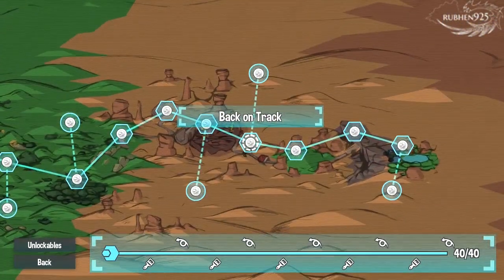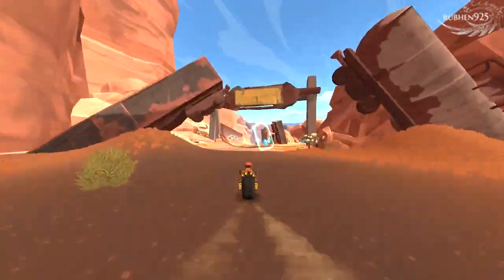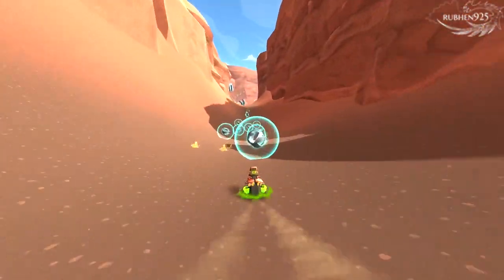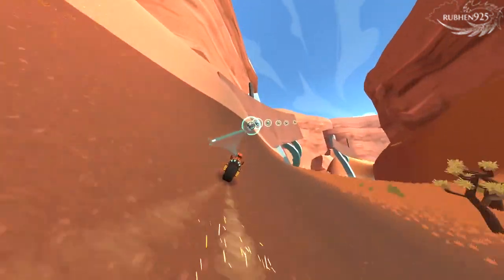The next 4 collectible tokens are in level 8, Back on Track. Token 31: after the cutscene you get some Enerjuice. Follow the left path till you go on the left side wall. Make sure to grab all the speed boosts to get airborne and grab the token in the middle of the crossing.